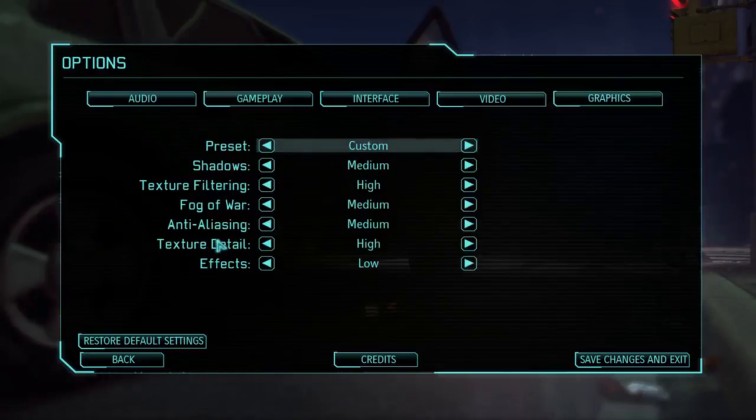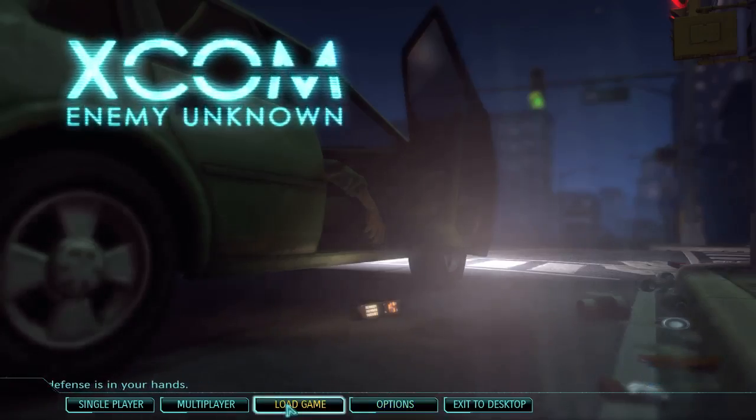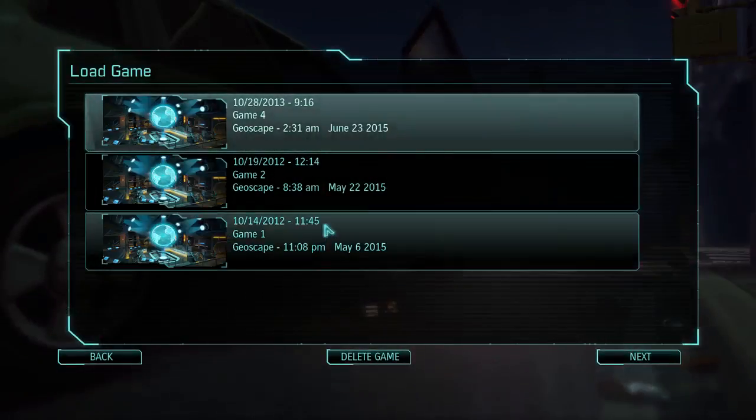Graphics settings include effects, textures, anti-aliasing, fog of war, texture filtering, and shadows — just kind of your basic stuff. Shall we? We shall.